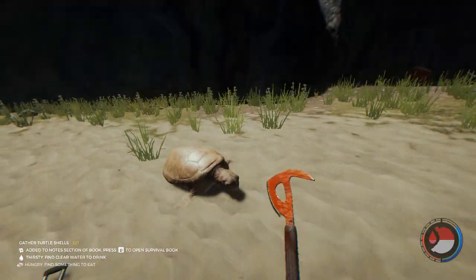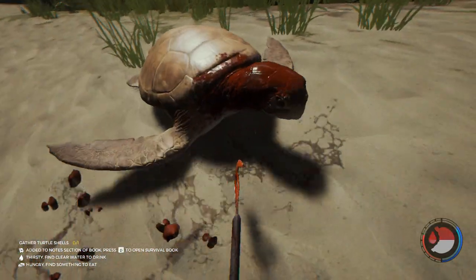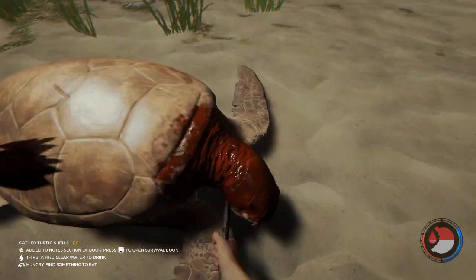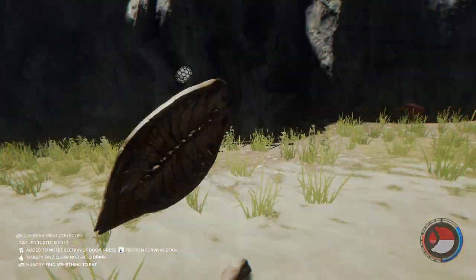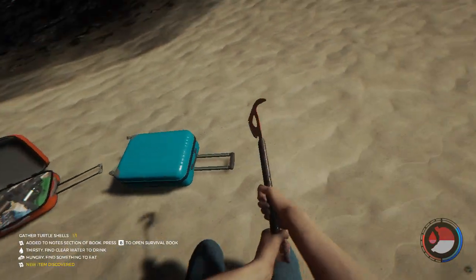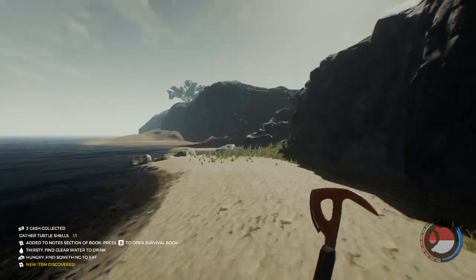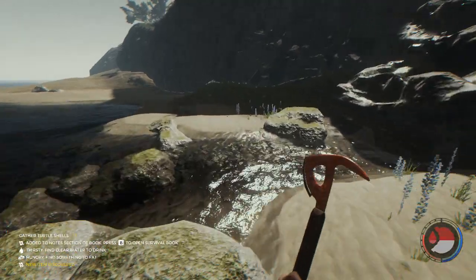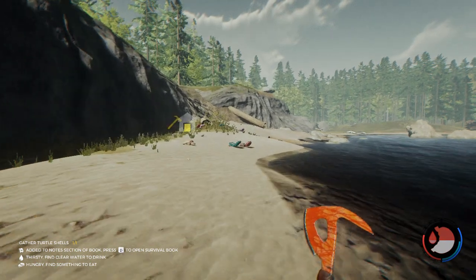There it is — there's the turtle! Die, turtle, die. I feel so bad for doing this, but I need your shell, buddy. Yes! There we go, we got the shell — we finally got it. Let's just see if there's any more, and then we can go back and build our water collector. Hopefully we got a rabbit in our cage so we can cook some rabbit for dinner.